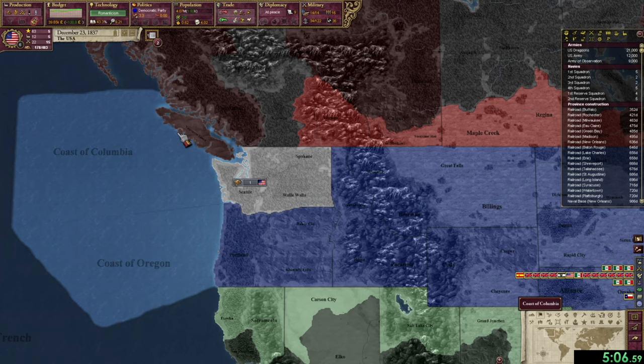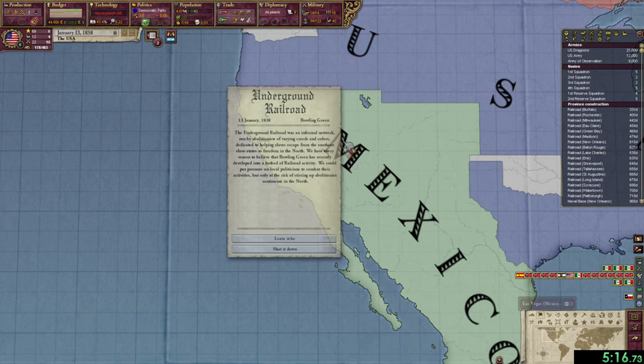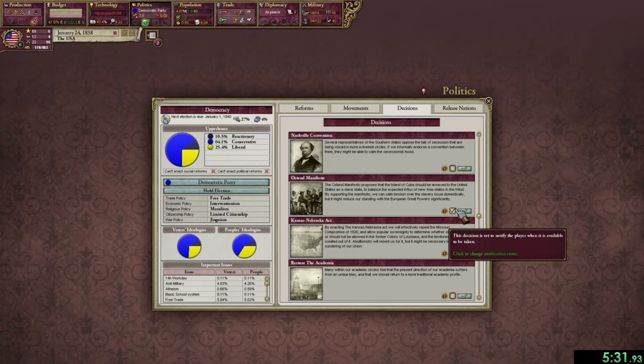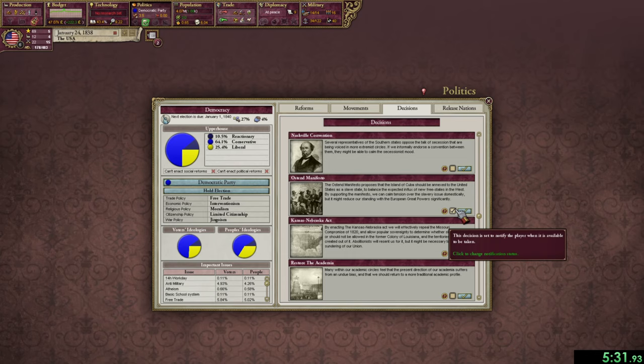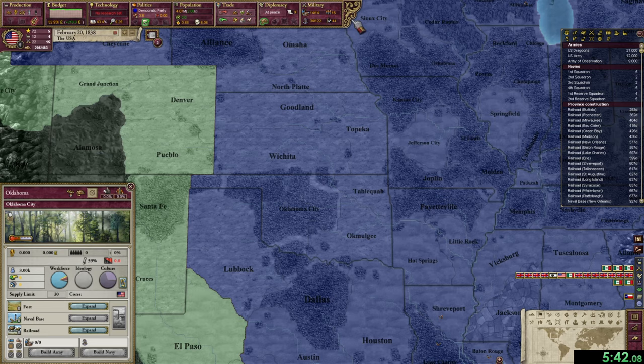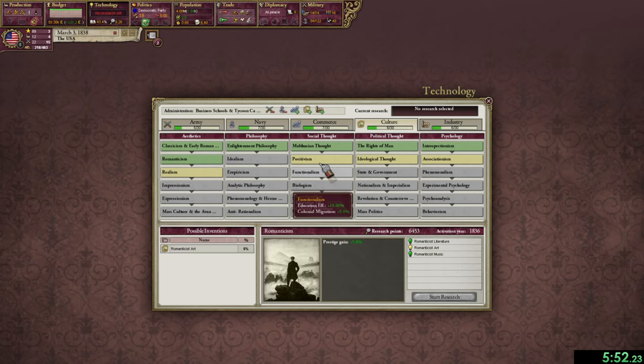Going into the country, the main way I do it is by ignoring decisions that reduce consciousness. The United States has a lot of decisions that allow you to reduce consciousness, but the higher consciousness your country has, the more likely you are to get events related to the civil war. I thought it was a pretty nice touch to just keep the country in a constant state of civil unrest until it all breaks apart for the first American Civil War.